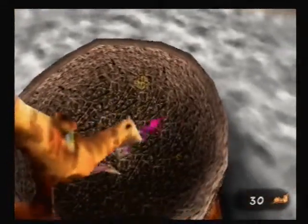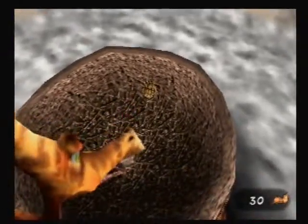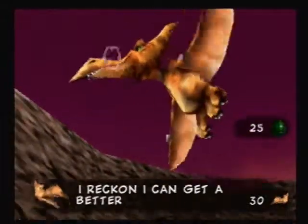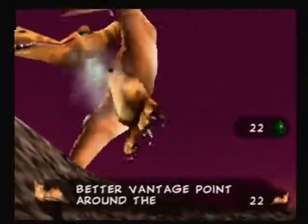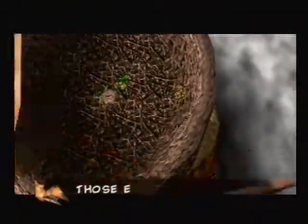She's just going to barf at us, so just dodge it. Fake out the barf. Switch to grenade eggs, because that's most useful in this fight, and just grenade her down.